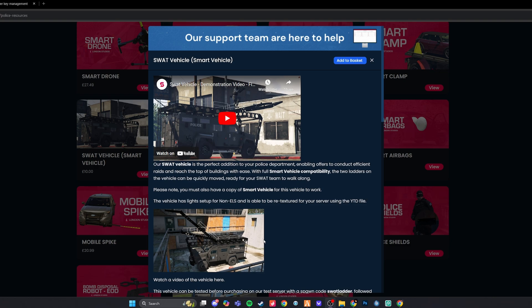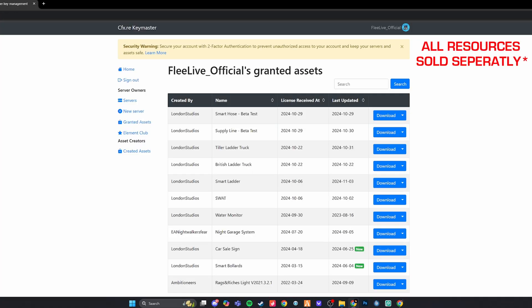So in order to begin today's tutorial, you're going to want to head to store.londonstudios.net. At that point, you can go ahead and purchase the SWAT Vehicle, and they will send you all the requirements to your keymaster. From your keymaster, you're going to go ahead and download SWAT. You're going to also download Smart Ladder, and we're going to also install the ladder truck — specifically the tiller ladder truck for today's video.